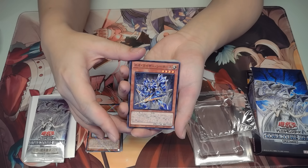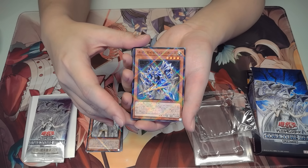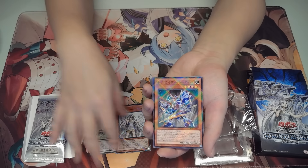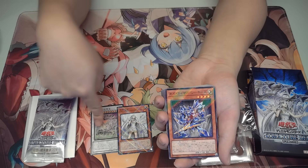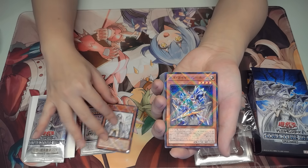We have the new Kaiser Seahorse — it's a new level 4 tuner, another one of Kaiba's cards. Basically he allows himself to drop his own level by one so they can synchro, because this requires two tuners if you're going to synchro him out normally.